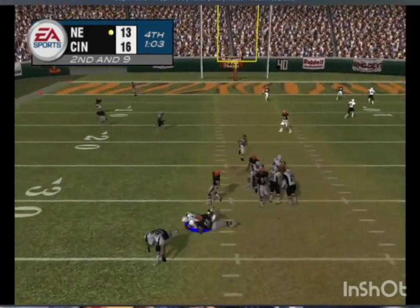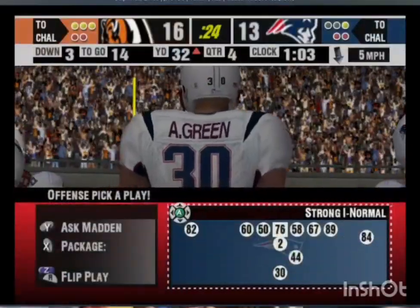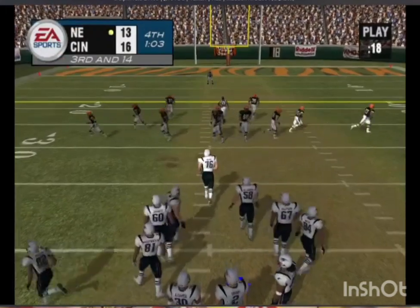Pressure coming — steps up into the pocket, good coverage downfield. The quarterback has nowhere to go. It's never good to take a sack, but when there's nothing open downfield you just can't throw it up there. It's third down and they have a long way to go.